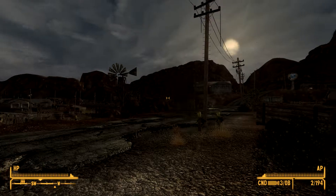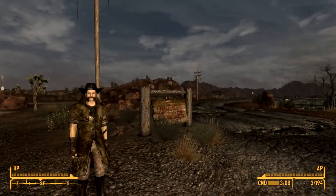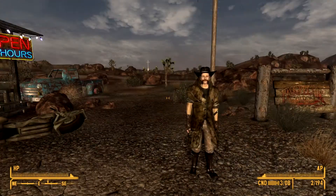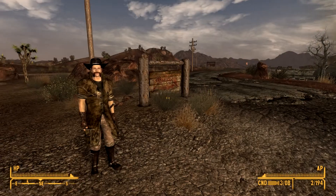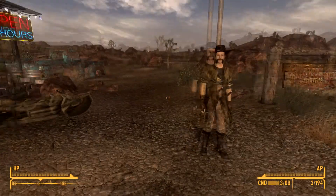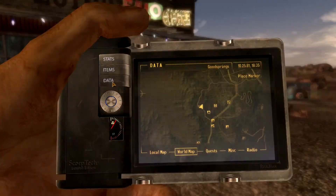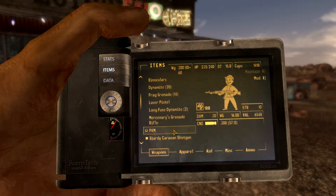Yo yo yo, hello my fellow wastelanders, welcome back to our epic wasteland adventures — trying to make a living off prospecting, or as I'd call it, treasure hunting for the good stuff, as well as helping those in need. Anyway, last time we did a little bit of trading with Chad, we got some money. We need more money because I really want to arm up my PKM — it needs .308 rounds and we only have 57 rounds left.